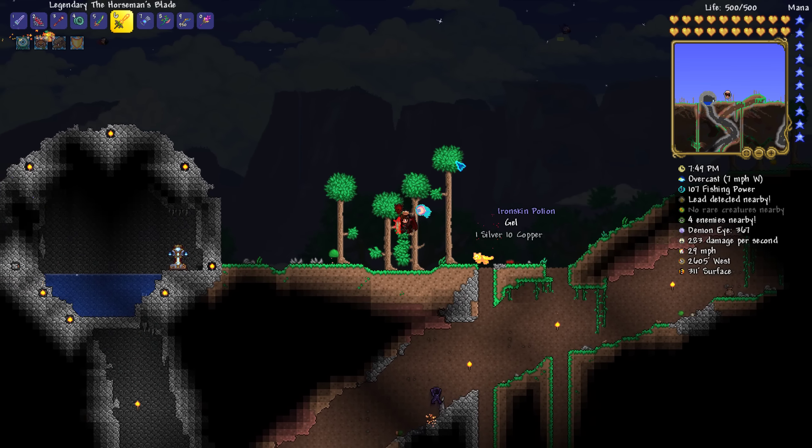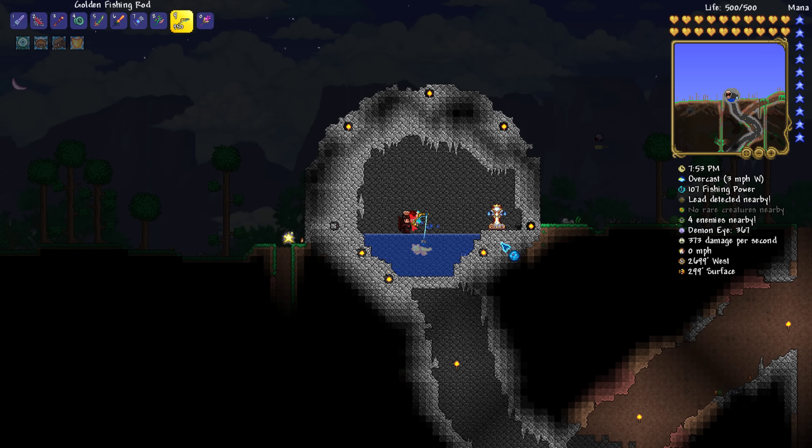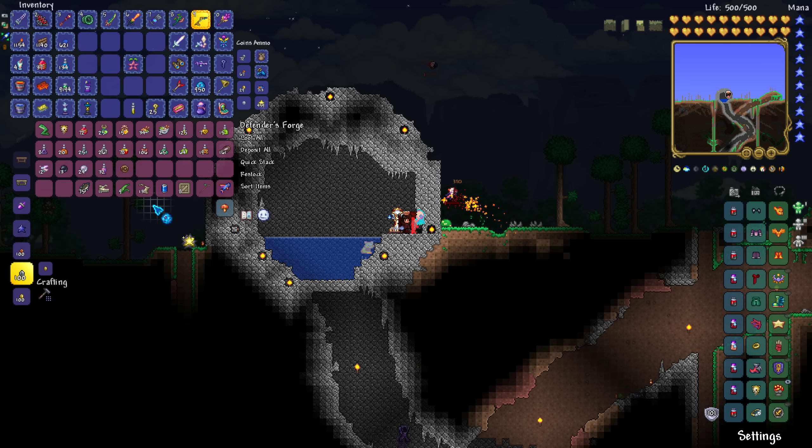But anyways, how do you get this item you may ask? Well, simple — you just fish. Kinda. You fish for what is called Jojo Cola, and since this is considered a junk item, you want to make sure you are also getting items such as tin cans, seaweed, and old shoes. You want to make sure you are getting these because the cola has a 1 in 8 chance of replacing any of these three items.